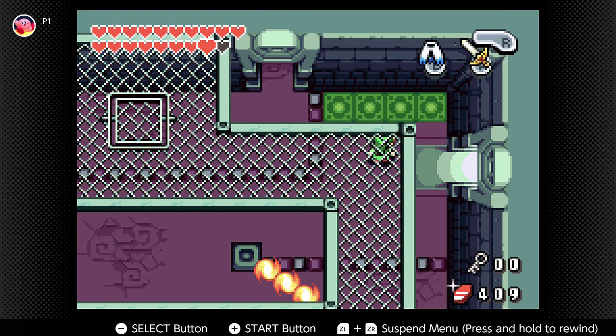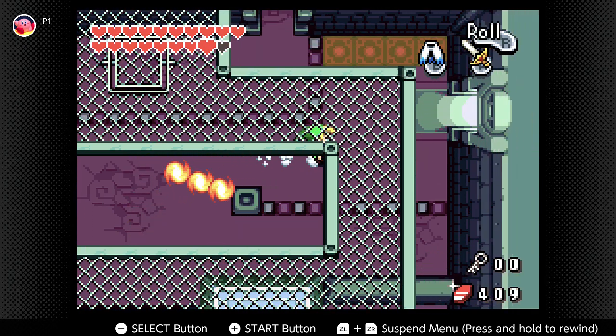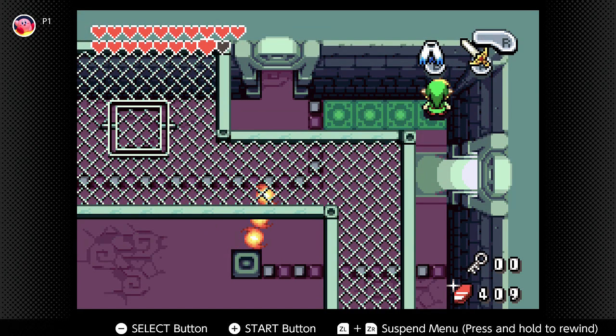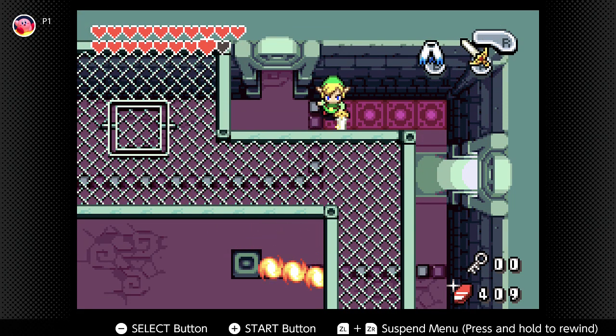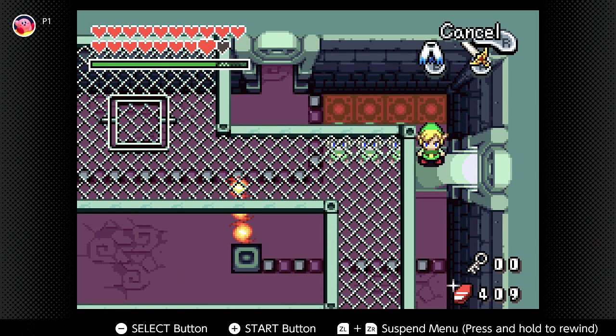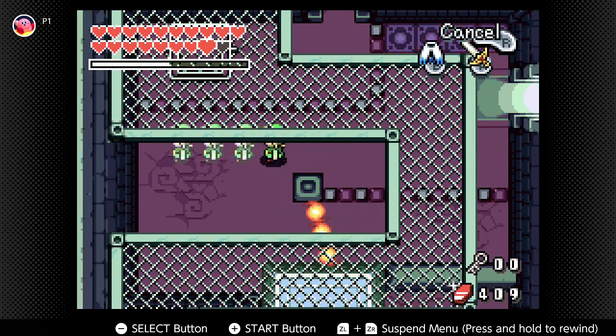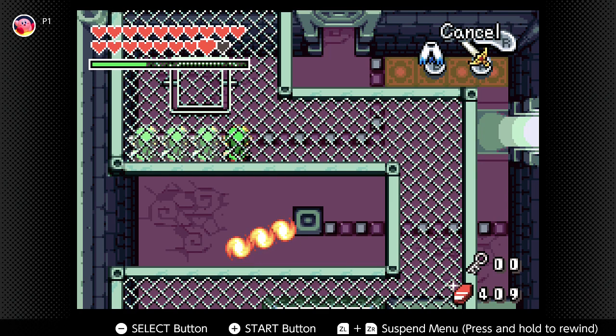There's a purple swiper hanging out over there. We've got a fire bar and a bit of a navigation obstacle course to go through. We're going to have to wait for the fire bar and then quick dash over here.